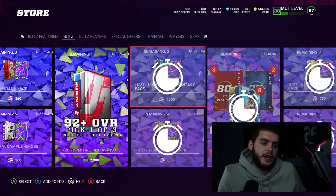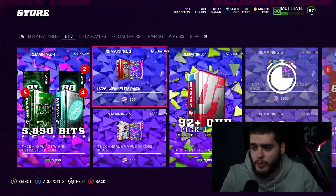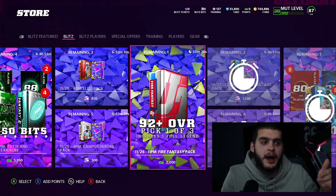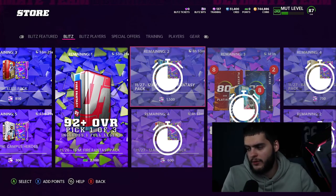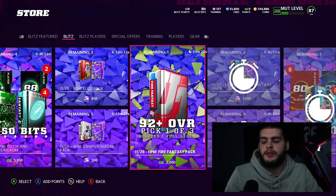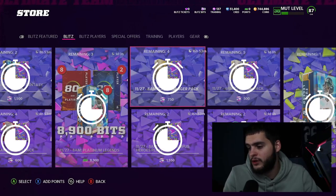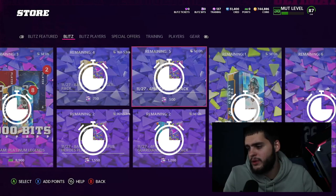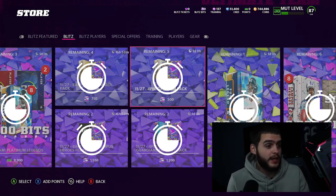That pretty much wraps it up. The 11 PM Fire Fantasy Pack is one of the top-tier blitz drops. The 12 AM drop is a really good lower-end drop with the Legend Fantasy Pack. The 8 AM drop tomorrow is going to be fire too. On top of that, the 8 AM also includes an 89 overall Campus Hero player — not great but not horrible — plus a Game Changer Pack. It's going to be a really good night and morning overall.